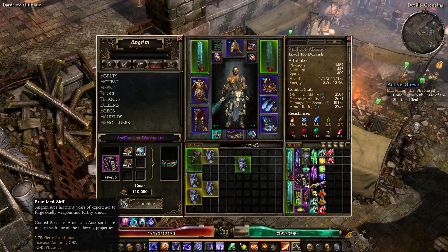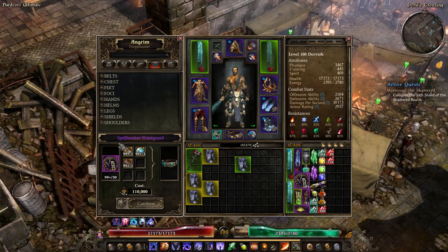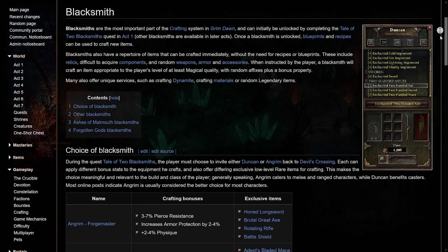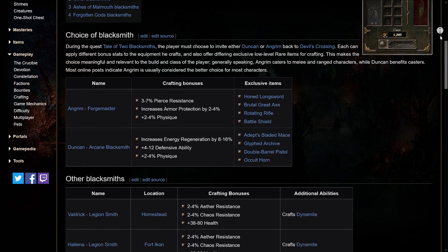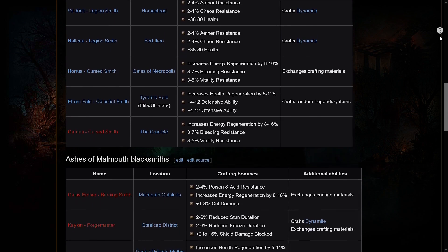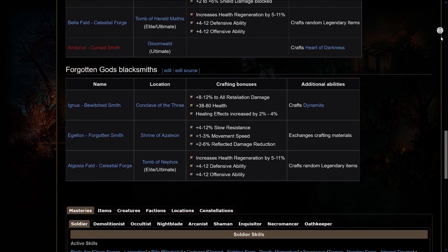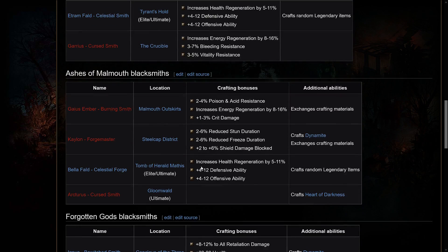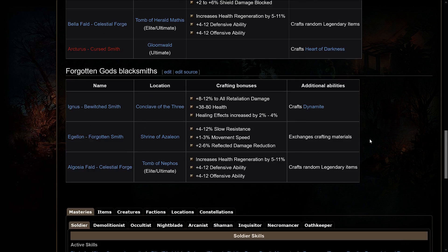Does it matter which smith you craft at? It does. Each smith has crafting bonuses, but these only apply to actual gear — not to relics or components. This applies to all armor pieces, all ranged and melee weapons, and accessories. Each smith has usually three bonuses and will roll one of the three per craft, with a min and max value within that bonus. For example, Angrim in Devil's Crossing has three bonuses: 3-7% pierce resistance, 2-4% armor, or 2-4% physique. The game provides a full overview of all blacksmiths and their bonuses — a link is left in the description.